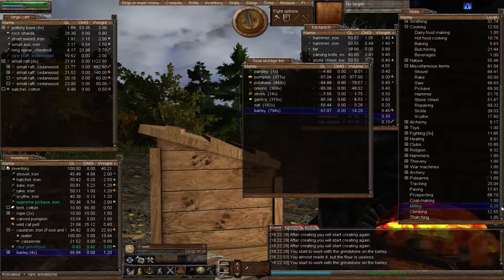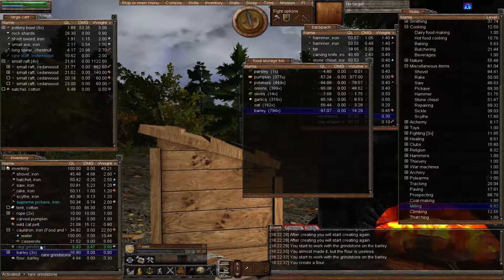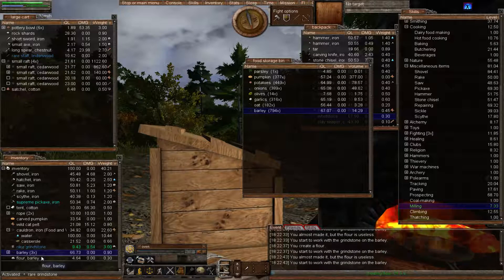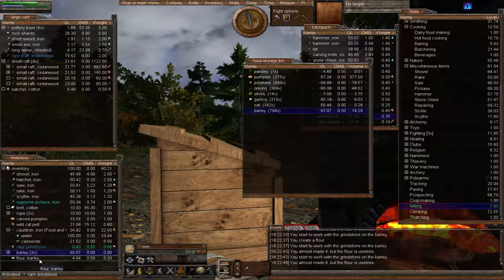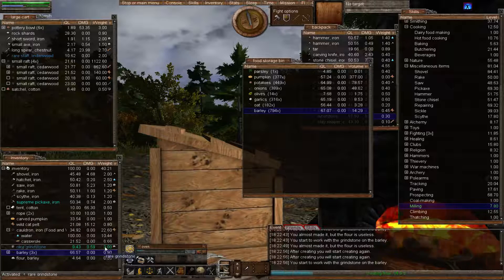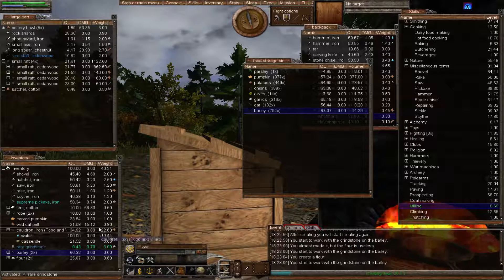You'll notice milling is going up nicely, so when you try to create more flour the chance of success will increase. I presume the quality of the grindstone helps improve it too, but it can't be any worse. I failed a lot there, but the skill has gone up slightly — that's why I say make about 500. In the cooking episode I'll explain why.